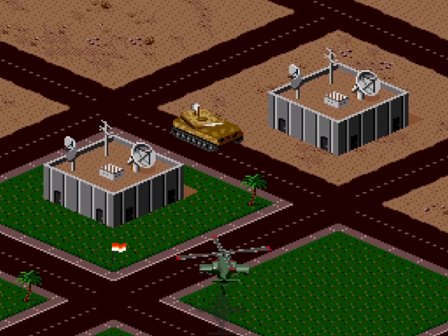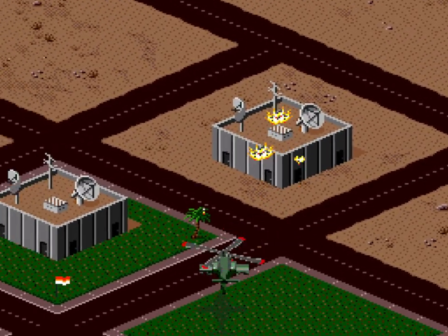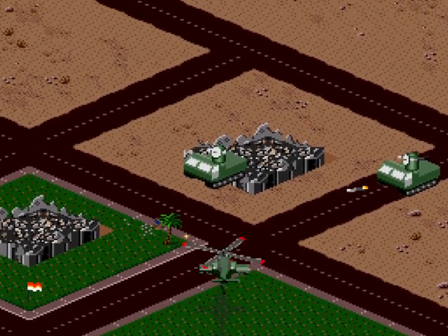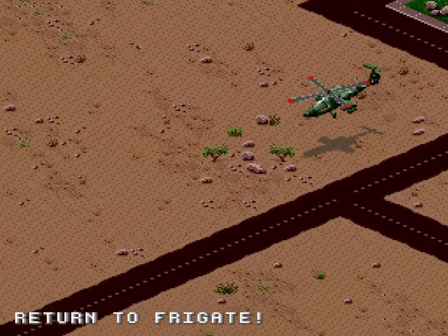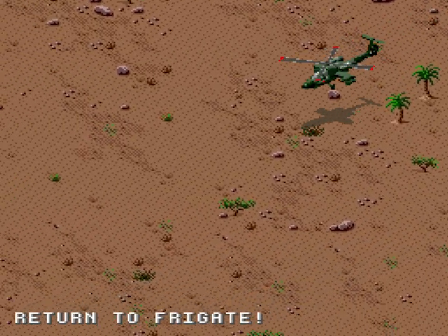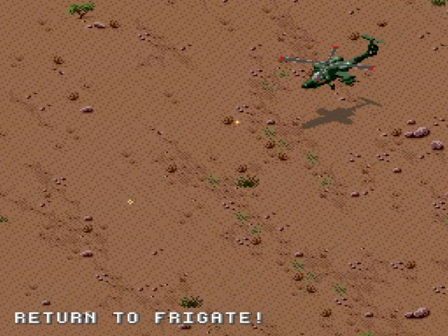My objective is to capture the ambassador as well as destroy all four of these identical buildings. In my haste to blow up a newly revealed M48, my co-pilot decides that the mission-critical enemy ambassador is the preferable target and guns him down instead. If you ever get the 'return to frigate' message then you know the mission's a failure. I wanted to do this the normal way and take my lumps, so I head back to the frigate — making sure to waste as much taxpayer's money as possible by needlessly firing my guns.